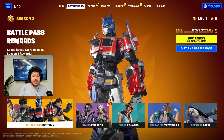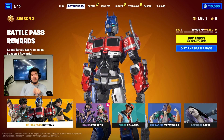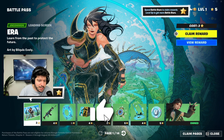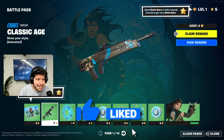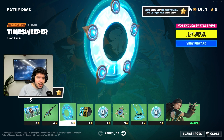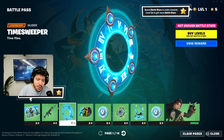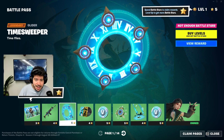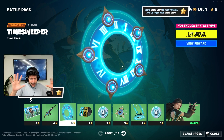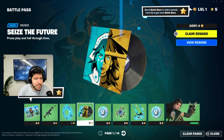Let's go ahead and claim the battle pass. Starting off on the battle pass rewards page — Optimus Prime looks sick. First up we have a loading screen, always a big fan of those. Then we have a Classic Age wrap looking very clean, and we got this Time Sweeper glider. This glider looks fire — it reminds me of Doctor Strange a little bit and I absolutely love it.